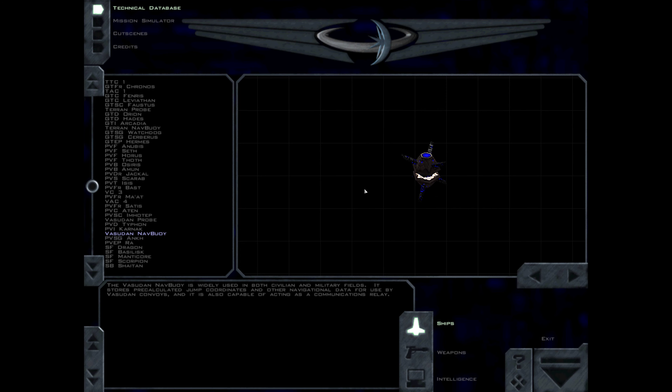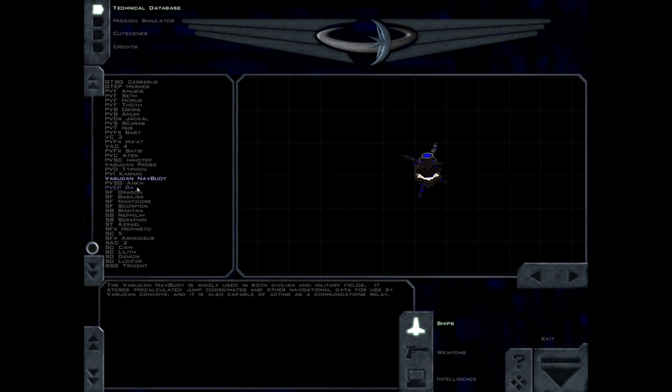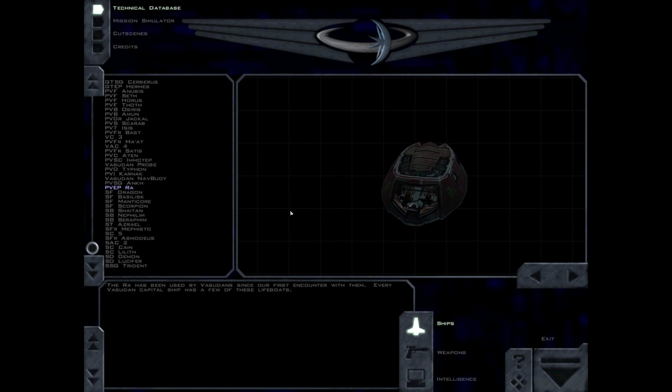The Vasudan NAV buoy is widely used in both civilian and military fields. It stores precalculated jump coordinates and other navigational data for use by Vasudan convoys, and it is also capable of acting as a communications relay. The ANK is the standard Vasudan sentry gun. Its most common usage is guarding supply depots; however, since the development of the Anubis, its usage has dropped off significantly. The RA has been used by Vasudans since our first encounter with them. Every Vasudan capital ship has a few of these lifeboats.